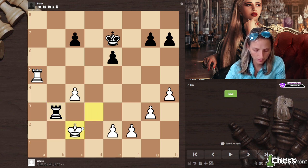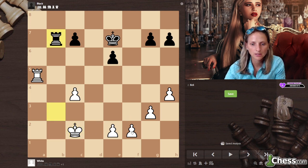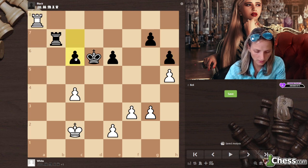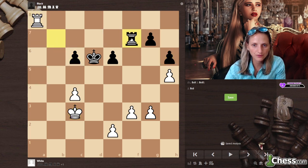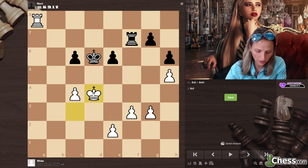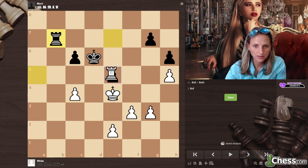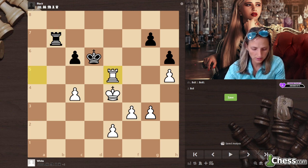King c2, rook b7 — on majority, how to convert that. Not so bad to see the whole game very fast. C6, king c3, rook f7 — protection of the seventh rank — f4, e5, king e4, rook a7, rook a5, rook b7, rook takes e5.